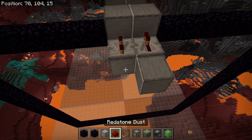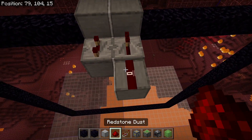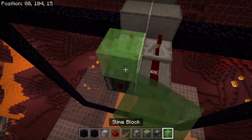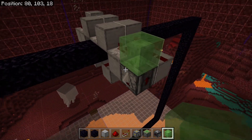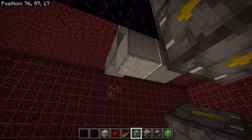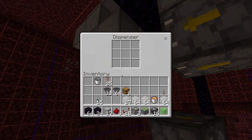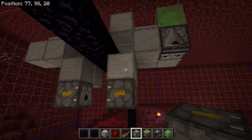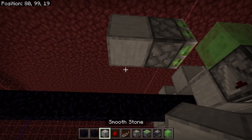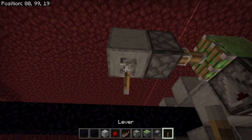On this side we are going to place more redstone dust and a block. On the other side we are going to place redstone dust and an observer facing downwards, with a slime block on top of it. Next we're going to place our dispensers underneath. We're going to place a powdered snow bucket in one and an empty bucket in the other. Next we're going to place a sticky piston, a block, and a lever — this will allow us to turn our clock on and off.